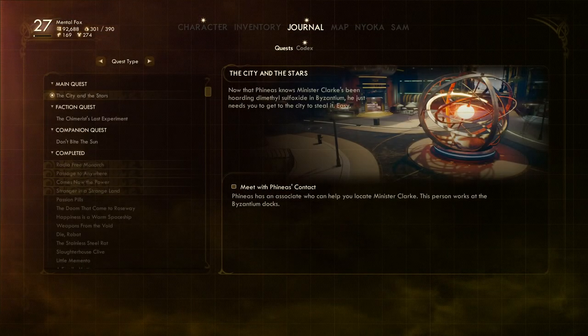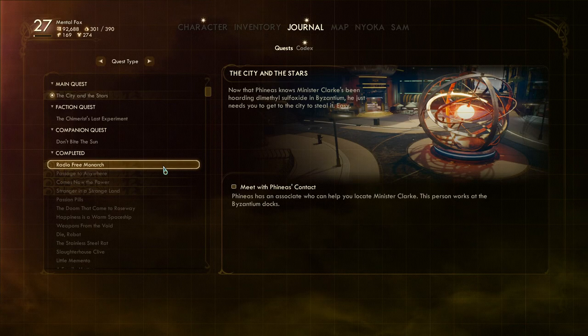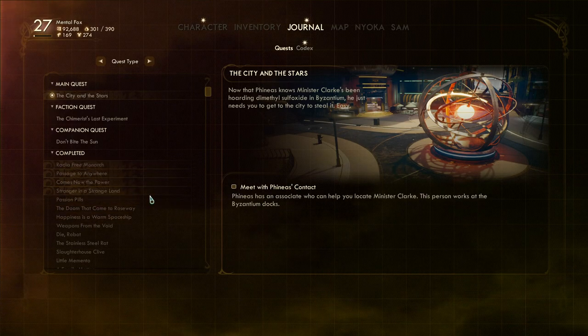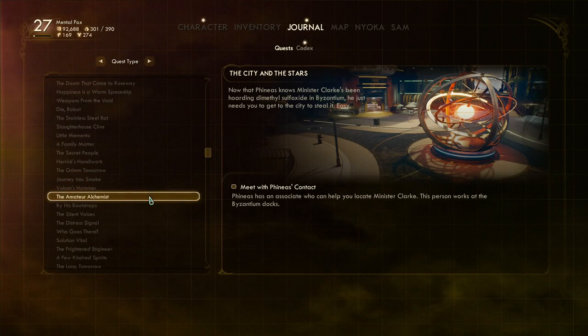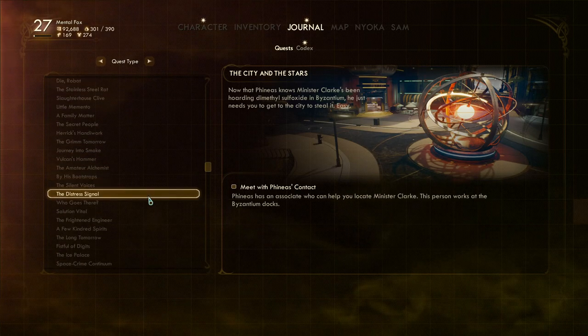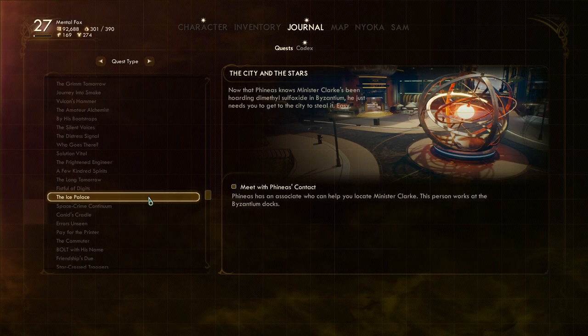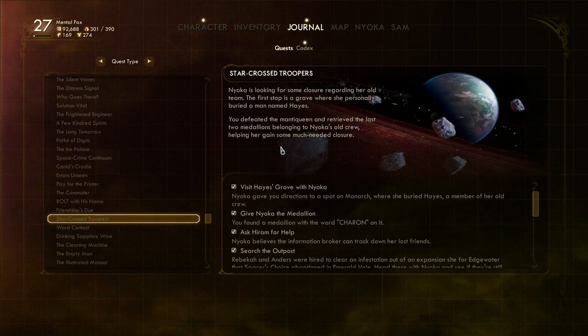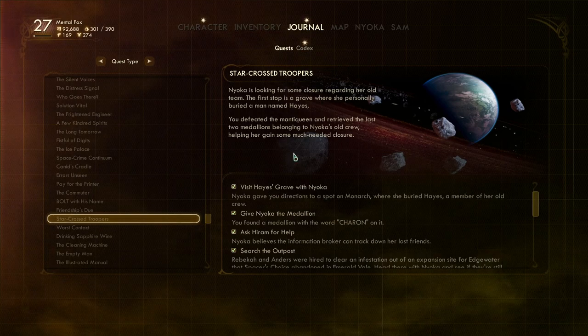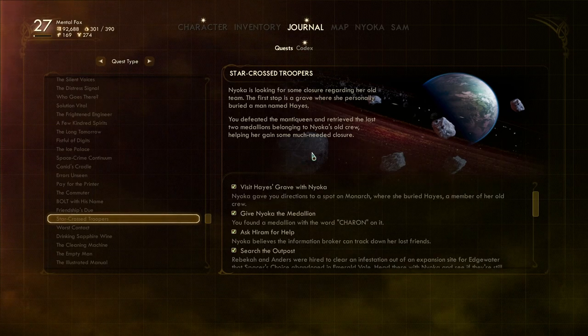That finishes up our quest with Nyoka. That one was called Star-crossed Troopers. You defeated the Manta Queen and retrieved the last two medallions belonging to Nyoka's old crew, helping her gain some much-needed closure. Nice.